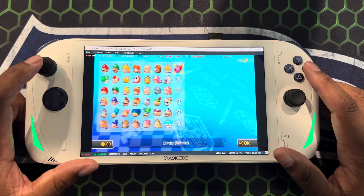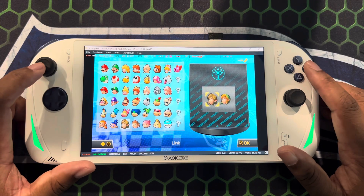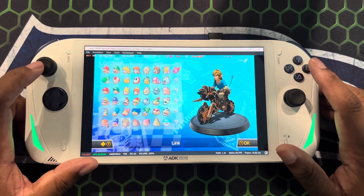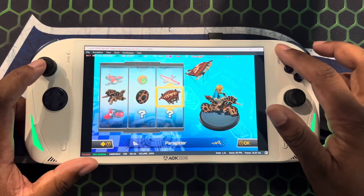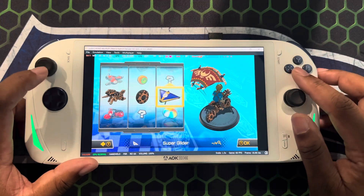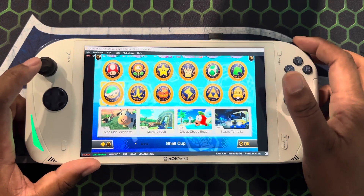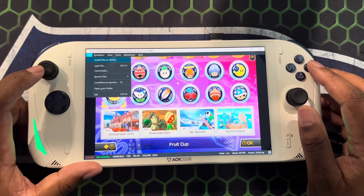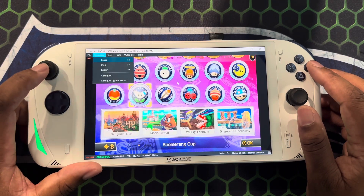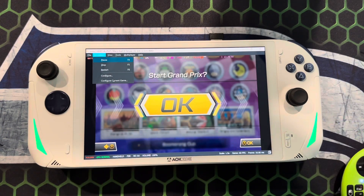We're gonna jump into a game real quick. Just so you know, this has all the little DLC packs. We're gonna go with the Zelda character, and this one has some of the extra tracks, so we're gonna do that. I just touched the keyboard, sorry about that.